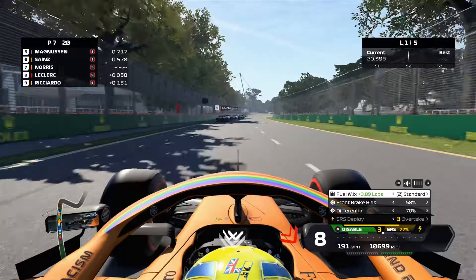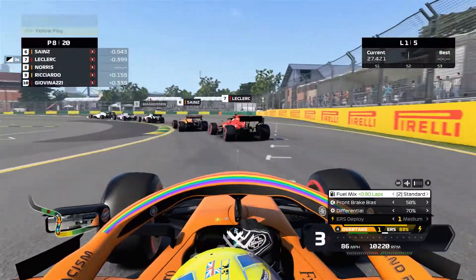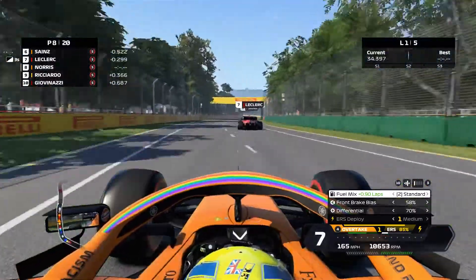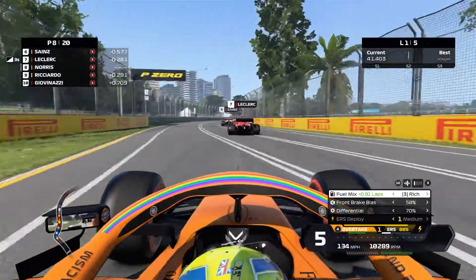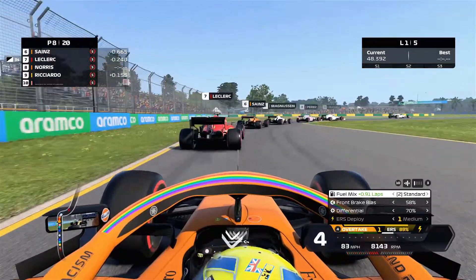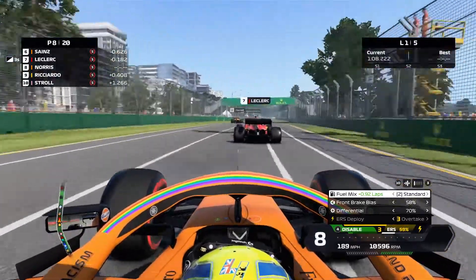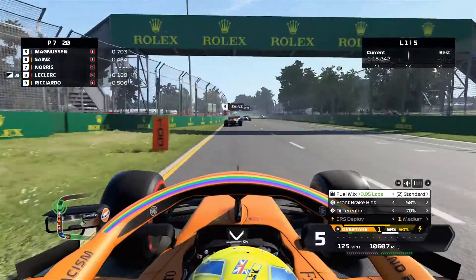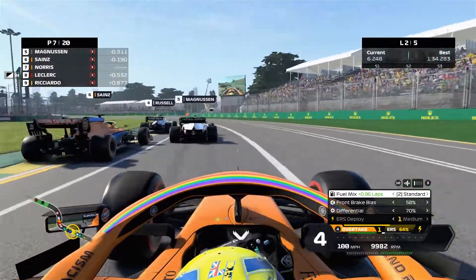Leclerc comes flying down the inside of both me and my teammate Carlos Sainz going into turn three. Leclerc actually picked up a time penalty — you can see it in the top right — I think it was for a collision with Sainz at turn three. On the default setup you've just got to go flat out from start to finish. We move through the end of lap one, going down the inside of Leclerc into P7, and find ourselves in a massive train of cars. This championship gets very tight.